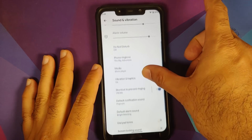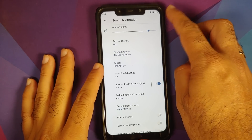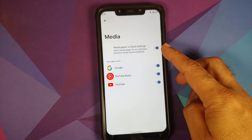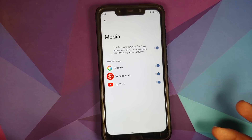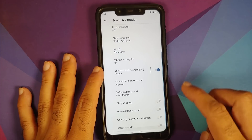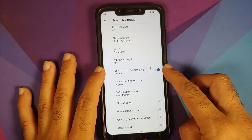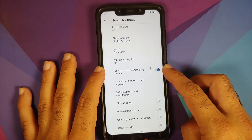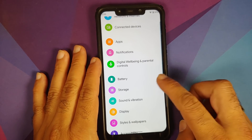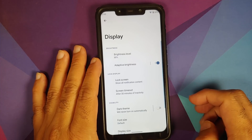Next, going into Sound and Vibration — the UI is sometimes a bit laggy. Under Media Player, you can now choose on a per-app basis which applications have the capability of showing up in your quick settings as a media player. The option for Prevent Ringing has also moved over here.